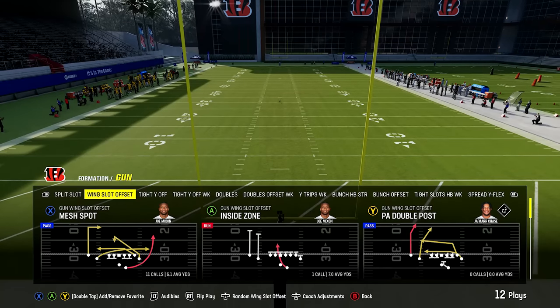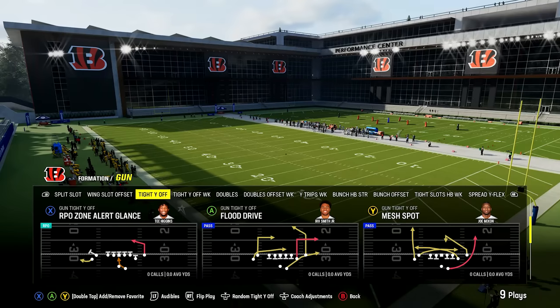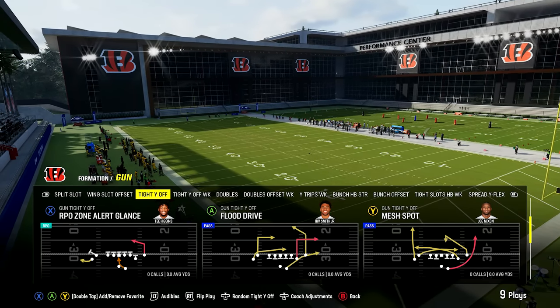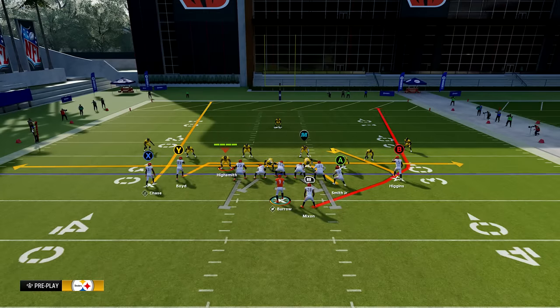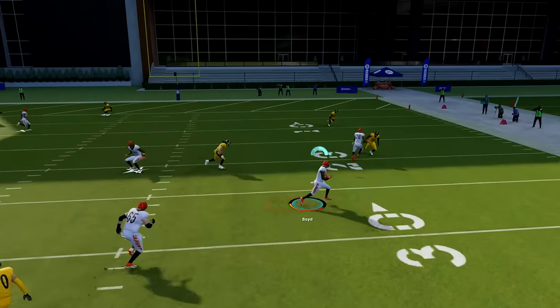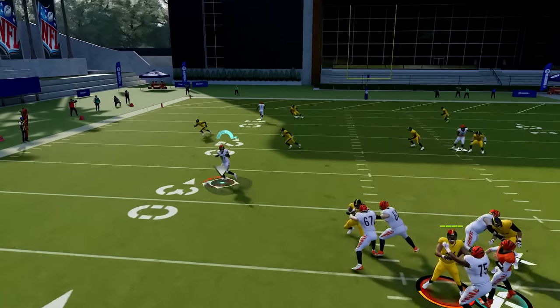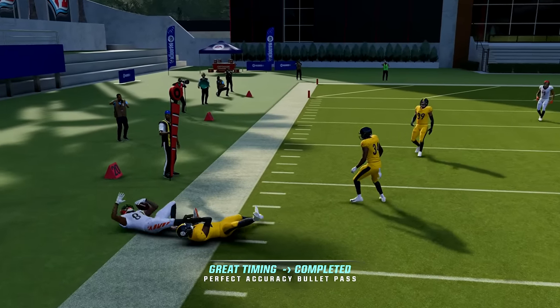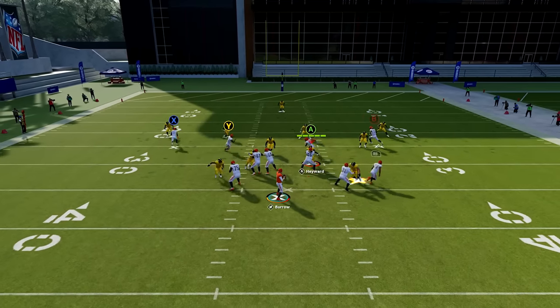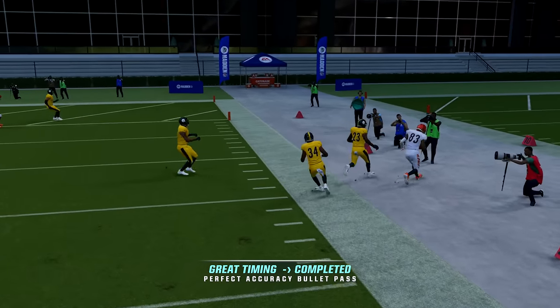Number six: drag routes are your friend. A play called mesh spot has two drag routes in it, and this concept is in a bunch of different formations in every playbook — you can find at least 10 of them. It's just two underneath drags that mesh. These work really well against zones underneath because you can throw quick passes and pick up easy yards since most people you play won't adjust their zones. Against man, they'll also cause defenders to run into each other for big gains.